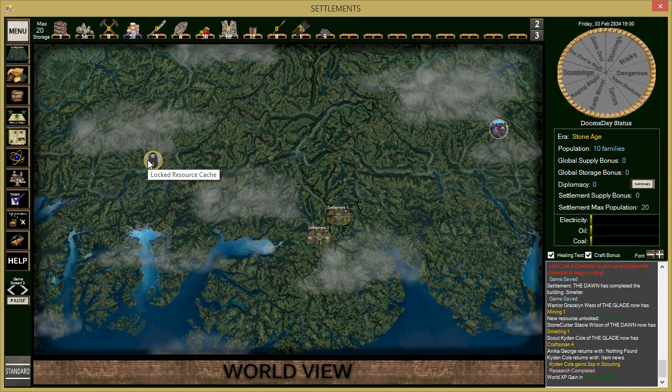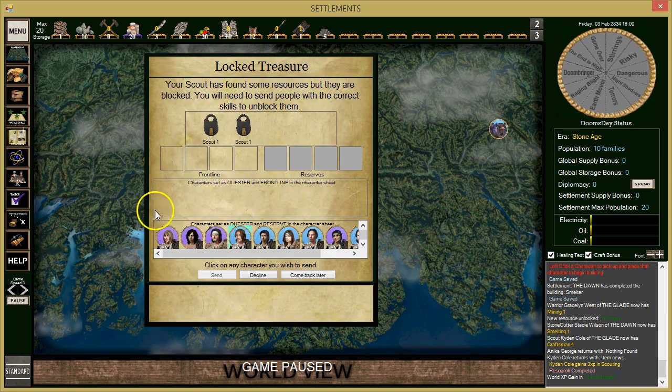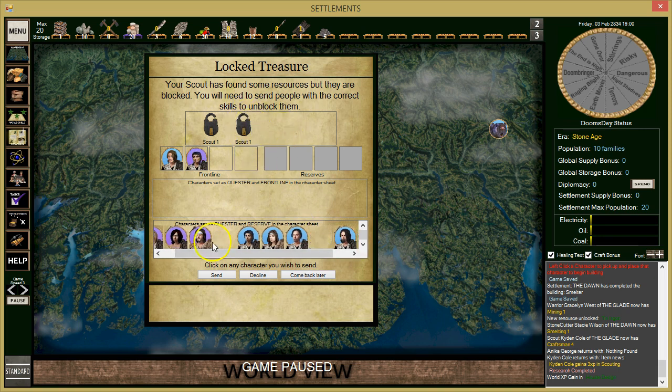This is our first locked resource cache. We need to send somebody with Scout skill one to unlock it. We only need one scout but we'll send two people just in case we encounter something we can't handle — better safe than sorry. Your scout has found resources but they are blocked — you'll need to send people with the correct skill. We'll also send a warrior along, a little overkill but better to be safe in these caves.